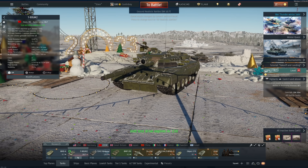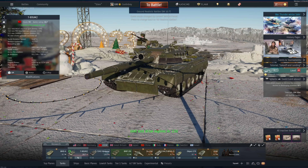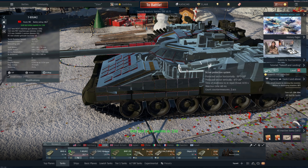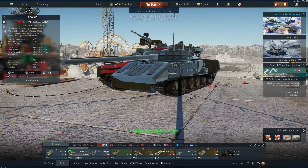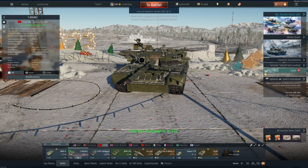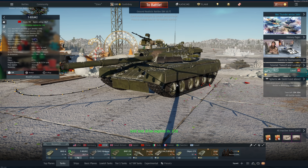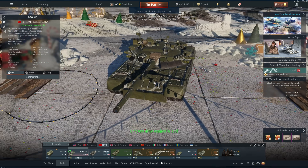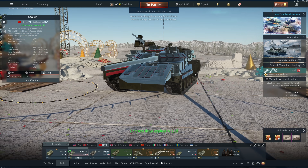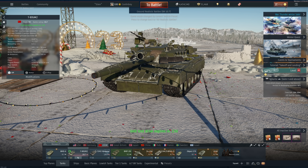The big thing with this vehicle that made War Thunder decide to add it is that it has APS — an active protection system. As you can see here, this is supposed to work to repel enemy projectiles from hitting your vehicle. I'm not sure if it's worked yet — I've heard some anecdotal stories where people say it is not yet working, or doesn't work all that well. We'll see how it performs in gameplay. I'll be playing one, two, maybe even three matches depending on how I do. Otherwise, this is a pretty standard T-80.